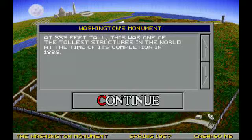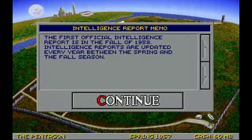The Washington Monument is basically filler — there's one for the US and one for the Soviets as well. The Pentagon, starting in the fall of 1958, the CIA will give you their best intelligence guesses about what the Soviets are doing. I never use it because they are terrible at it — even at their lowest difficulty, they only have a 60% chance of getting things right.